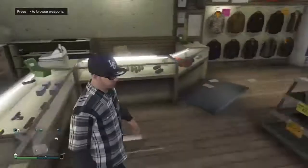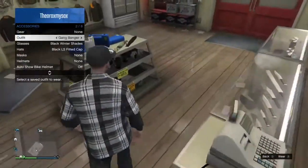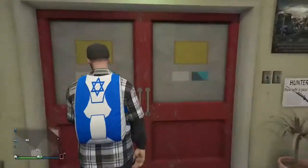Once you purchase that, all you have to do is just go to your interaction menu, go to inventory, and then go to Parachute. Make sure that your parachute is on, and you should be wearing the Israel Parachute.